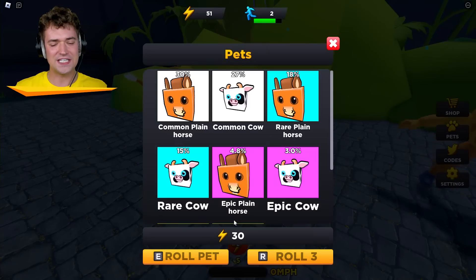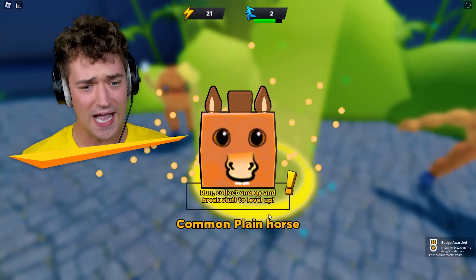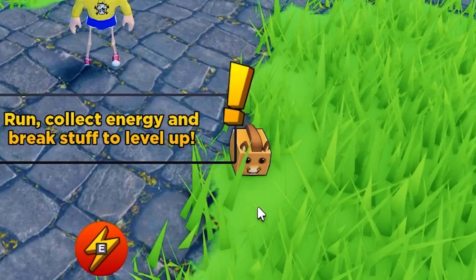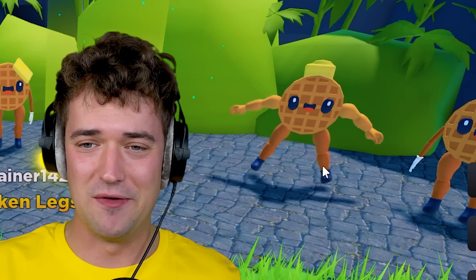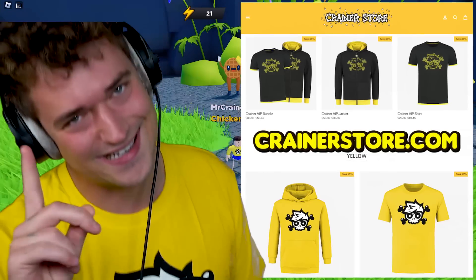Now the next thing we need is, of course, a pet. So let's see what we get. It's a horse, yay! Well, hello there, little horsey. Your name will be Jeffrey from now on. What are you doing in the back there, sir?